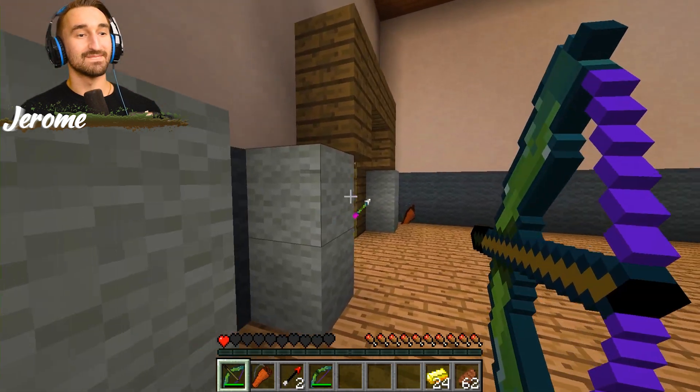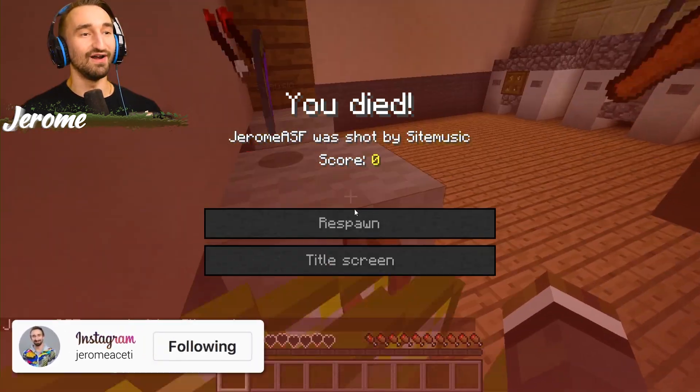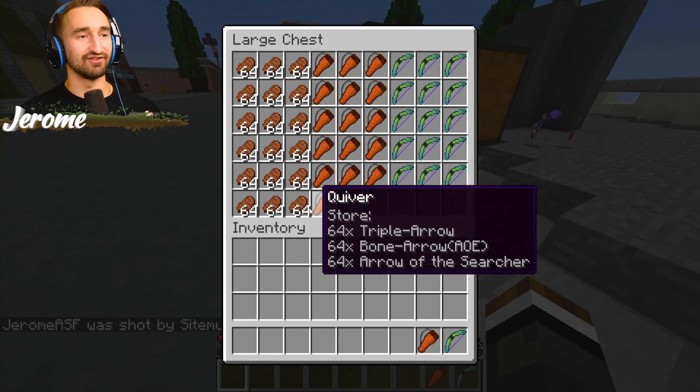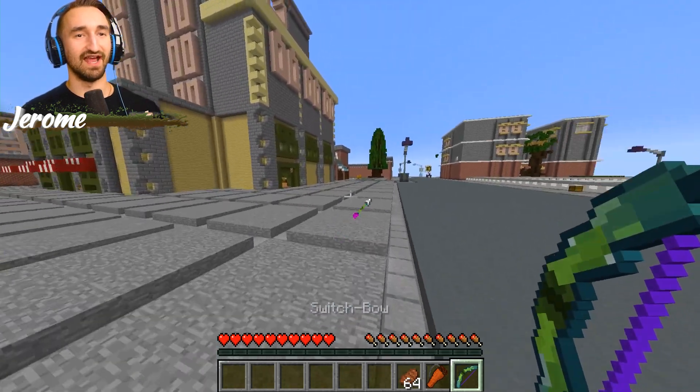I'm pretty sure I shot Cappy through a door. Steve, I'm pretty sure I can shoot anywhere around the area you are and that thing will hunt you down. Yeah, anyone can cheat, Steve — it's fine. I lost everything. Thanks for your arrows. The arrow of the searcher, though — I'm not going to use anyone else's arrows because I feel like that's cheating. Same here, I'm not going to either.